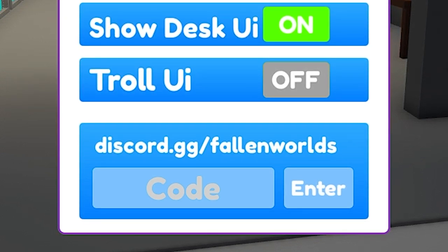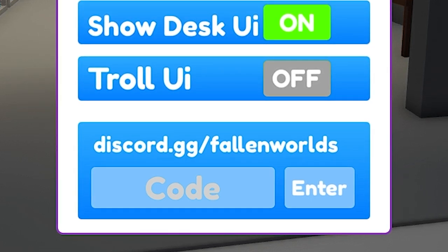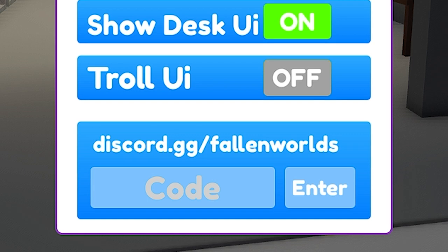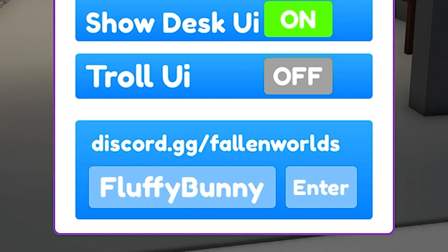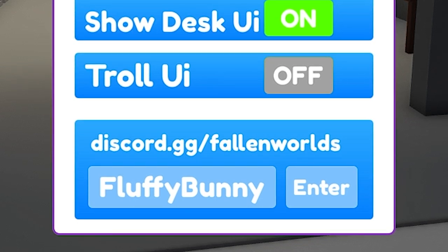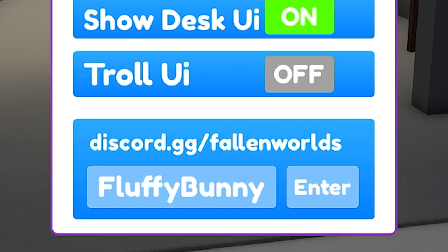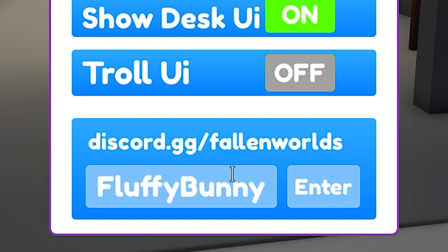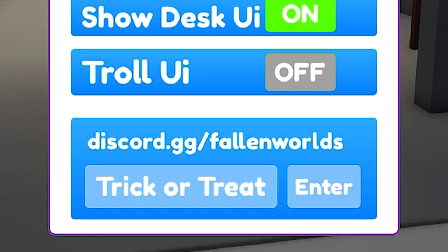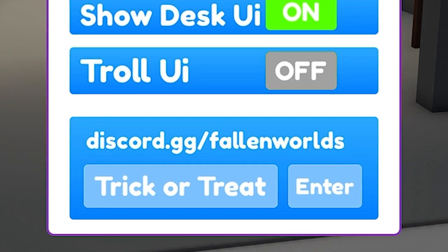First of all, we have 'Fluffy Bunny' — it's giving you 1.5k cash. I'm going to copy-paste this. The next code is 'Court Threats' — this code gives you some good stuff, a cooler.